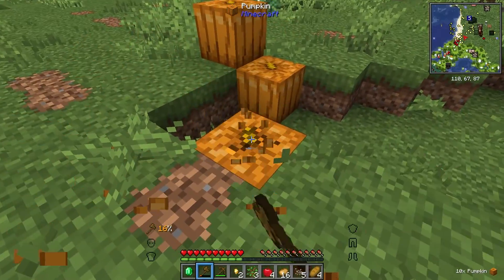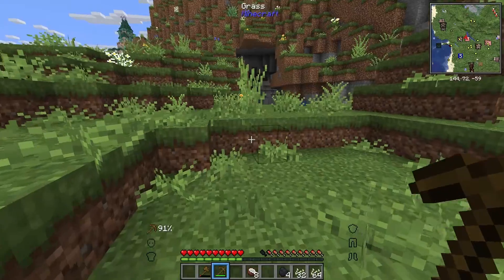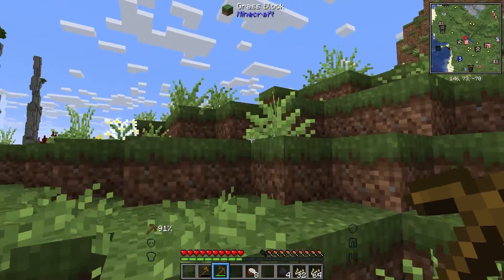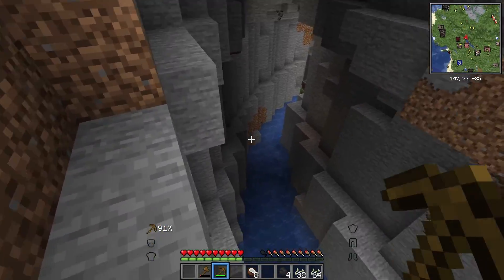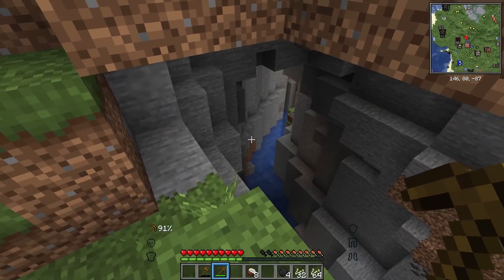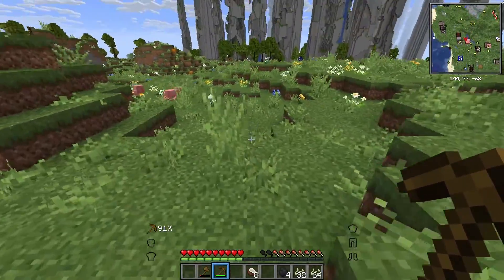We're going to need iron for buckets — that's a normal Minecraft thing, I should know that. We just need a couple iron for buckets. Hopefully we can get lucky in this little ravine here. There's some coal. It's always hard to find your first iron, I swear. Doesn't matter how long you've played, they never make it easy on you. There's a chest — it could be a mimic. I don't want to lose all of our crops, but we're going to go check it out.